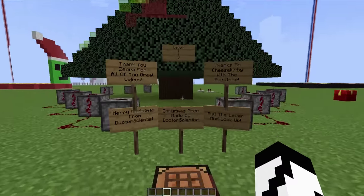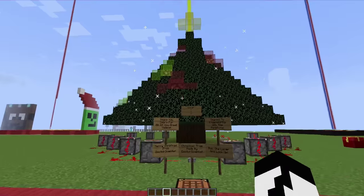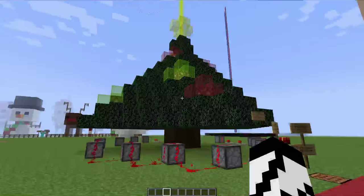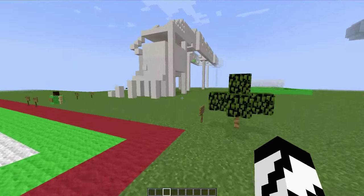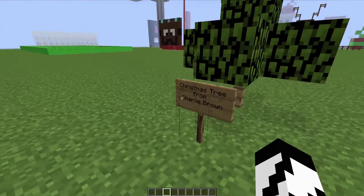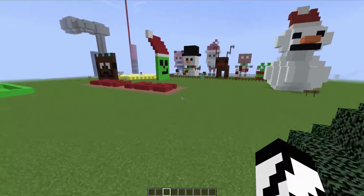'Pull the lever and look up.' Okay, where's the lever? It's right here. Whoa, that is so awesome! The big flashing Christmas tree with a whole bunch of awesome fireworks — I love it! That's one way to get you in the Christmas spirit. And then I made this over here — this is the Charlie tree, the Christmas tree from Charlie Brown. I like that one a lot.